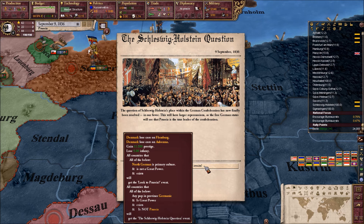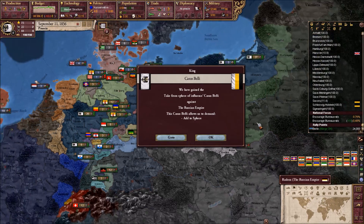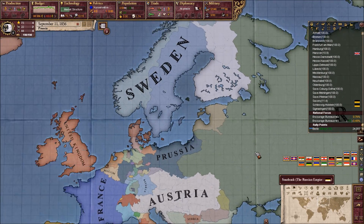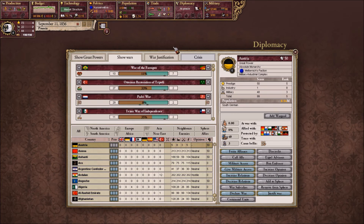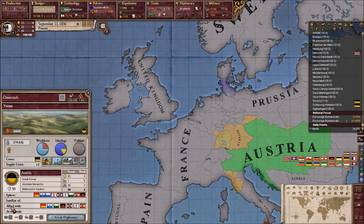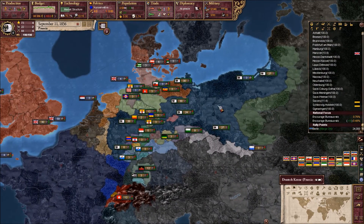All countries that are North German and not great power will get 'Look to Prussia' events. We have gained the Take Sphere of Influence of Cassabelle against Austria — and same thing with Russia. What can we take? Who are you allied to? Only 40. We can take... we have 20 years before that. Oh my god, we have 20 years! We could do it right now.